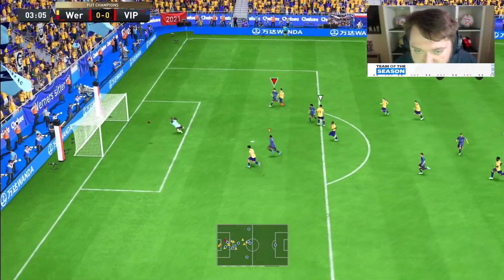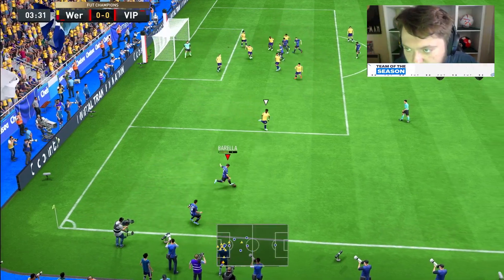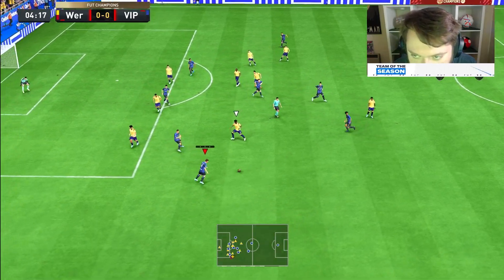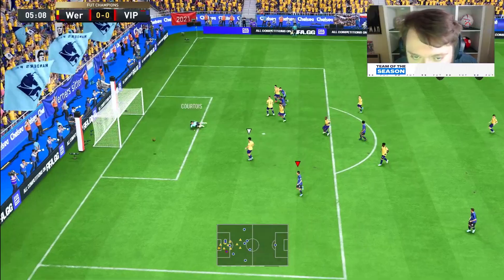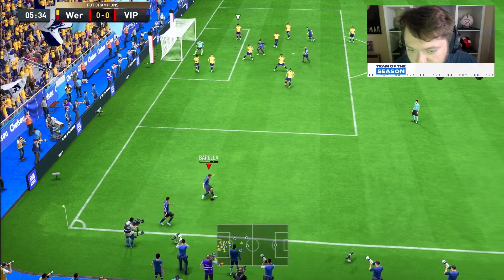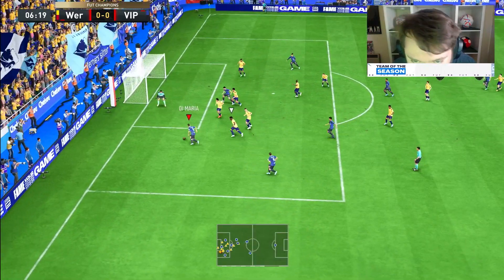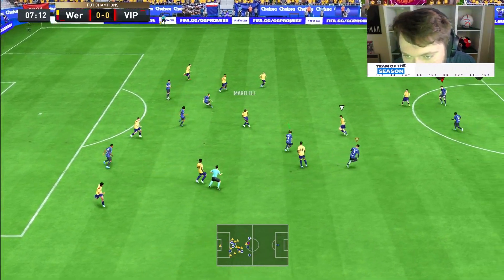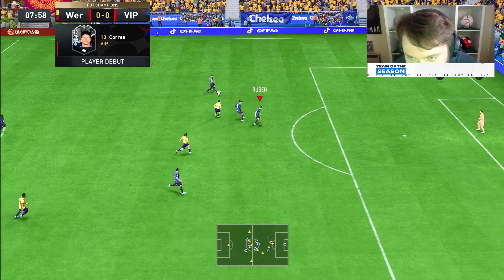Di Maria - that's a lovely ball. Correa, he's moving the keeper. That nearly went in anyway. Di Maria taking the corner - where is Correa? Into Barella, nice, good football here. Correa - oh, he's got to score. He actually feels really, really nice. Into him straight away - oh, he deserves a goal, man. I've got to say though, guys, I think this card's really fun. Finally - he is good, man, he feels really, really nice.